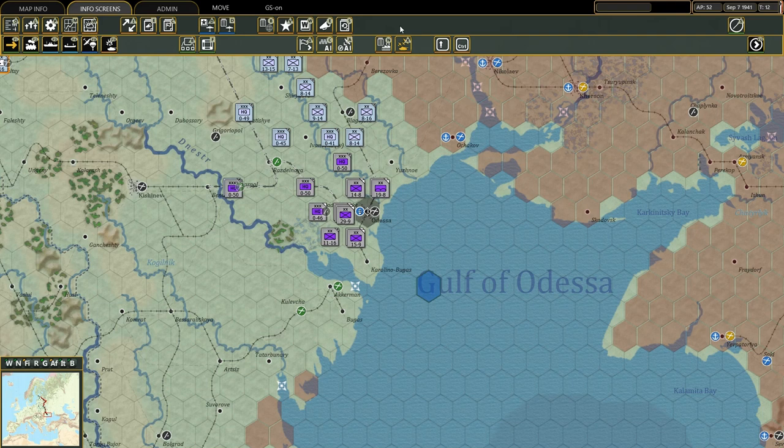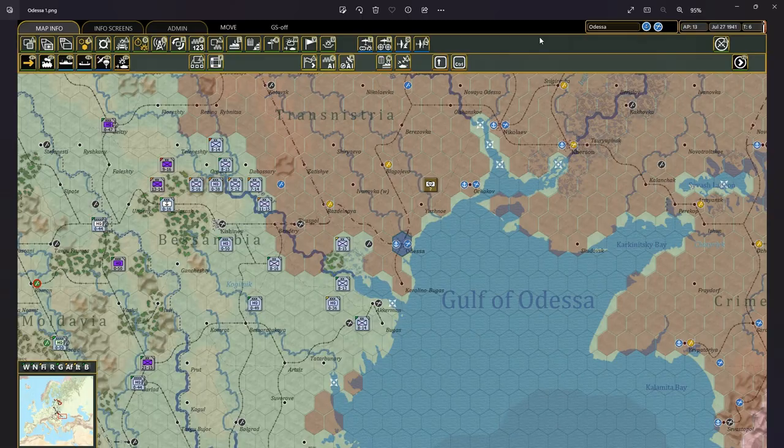Instead of showing the boring battles directly, I thought about doing a kind of storytelling with screenshots to tell you the story of how I managed to besiege and win the sieges of Odessa, Leningrad, and Sevastopol. It was a learning curve, and after each siege I learned plenty of new things. Let's start with the siege of Odessa.